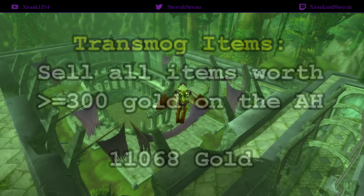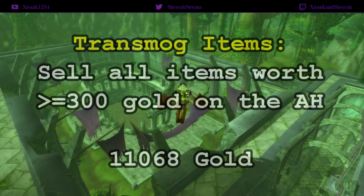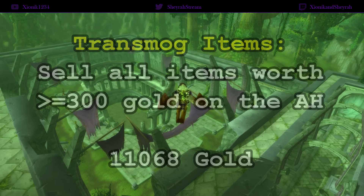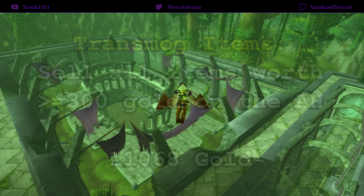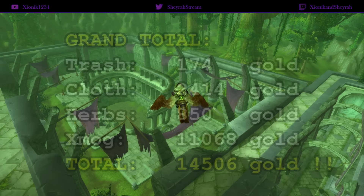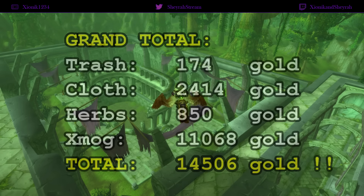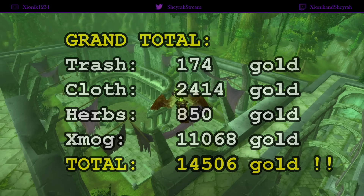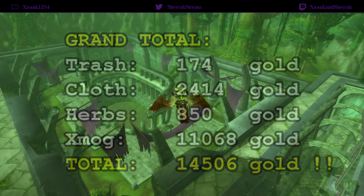For transmog items, I kept everything over 300 gold market value on the auction house; anything below that went to vendor trash. The transmog items over 300 gold totaled 11,000 gold. All together, the grand total of the breakdown is 14,506 gold — a pretty good run. It usually varies anywhere between 5 to 25K gold for a full lockout, which is a little bit less than an hour.